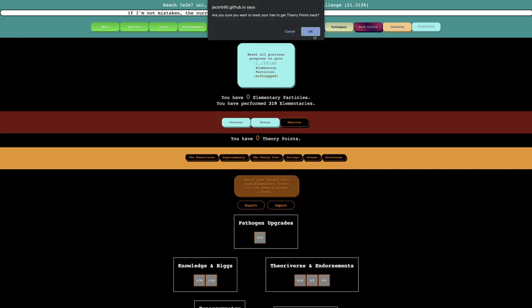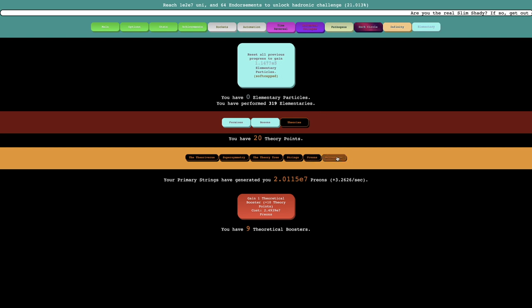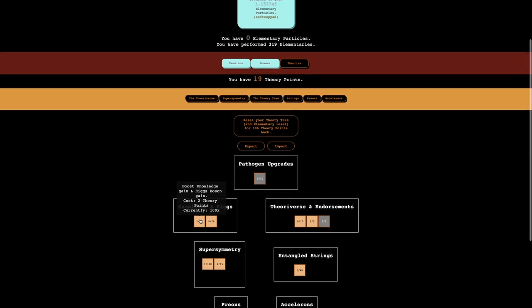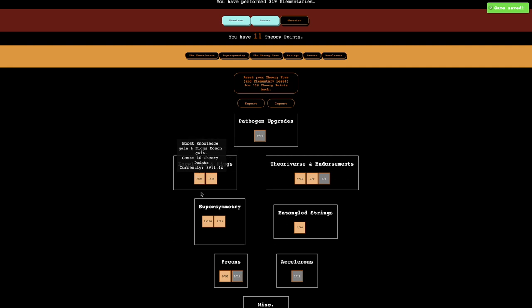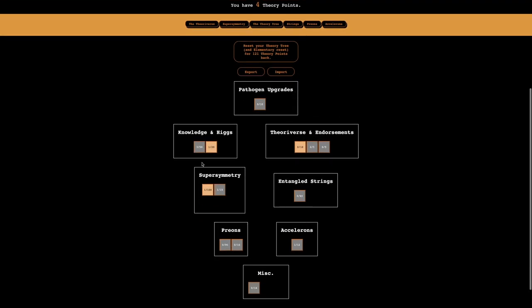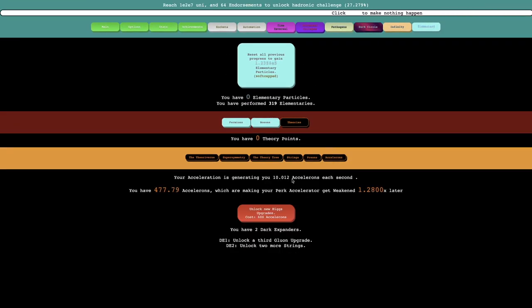Instead, I'll use an acceleron build which is just for accelerons. I also can try this. I don't really want prions at this point. Am I close to this? I'm kind of close, but it's just 10 theory points. Maybe it's better just to try to get knowledge and Higgs — especially Higgs, because this is so much more useful. I'll get a bunch of this because it just boosts that upgrade a ton. I guess I can get this — it's just a good general upgrade. And I'll do that build. I'm getting 10 accelerons per second, so I think that's pretty good for an acceleron build.